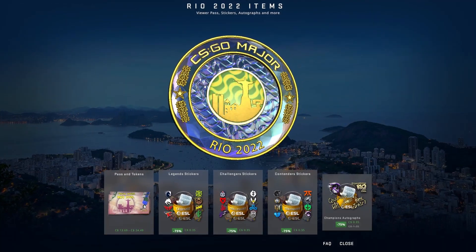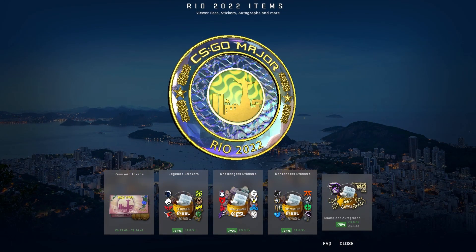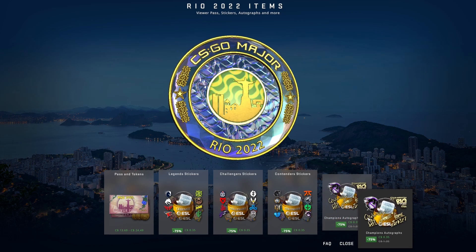We also got a sticker sale. Just like always, the stickers were — and most likely will — still be in the game for far too long, and now they are 75% off. Although the exclusive storage units are now gone forever, as they have been removed instead of having a sale like all the other items.